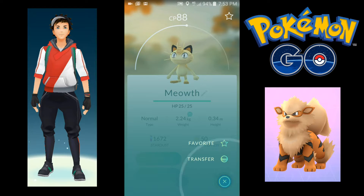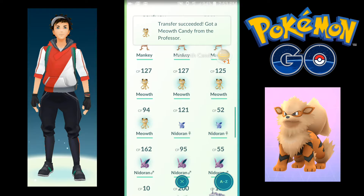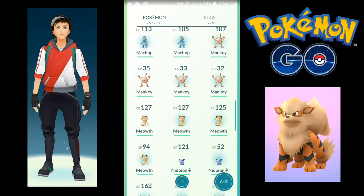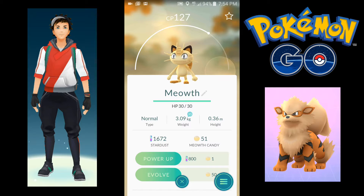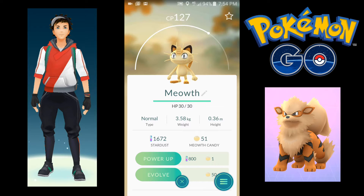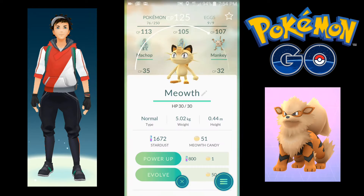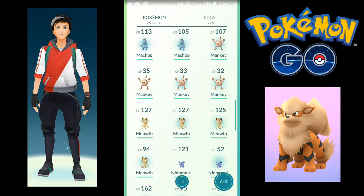And one more. Let me see what about this one — 30 HP but it's extra small. What about this one — 30 HP, regular. And is that guy bigger? This Meowth is bigger.